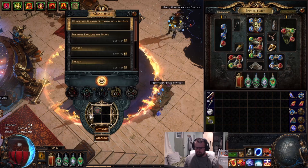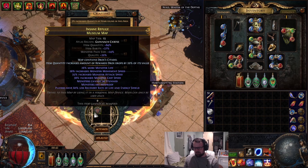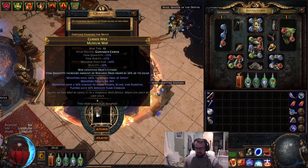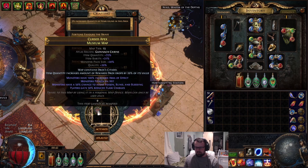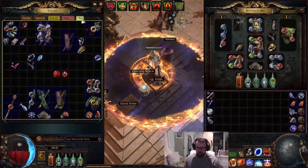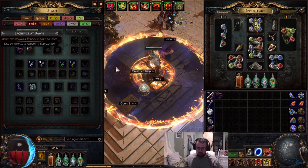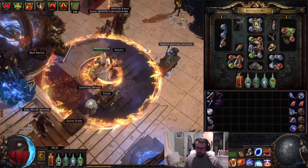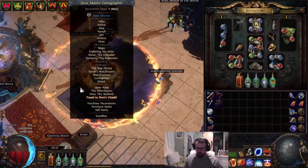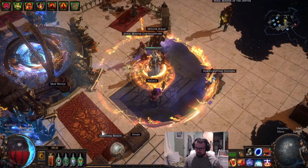I'm going to alch this map — 91 quant, minus 11. I don't really want to do minus 11, that seems rippy. Monster life, monster attack and cast speed, less recovery rate — super brutal too. At 70 quant this is pretty okay. I'll throw in some Atziri fragments since we have extras just chilling around. Let's get into this map.